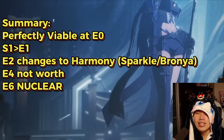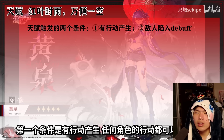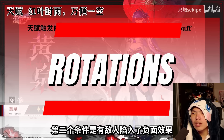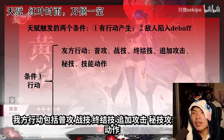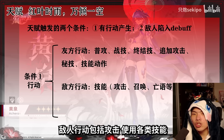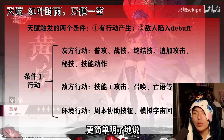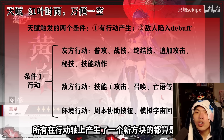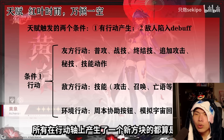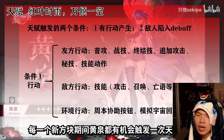Now for what I consider the most important part of today's CN unit analysis: Acheron's rotations. I'll split this into two segments — first, how her talent works, and second, an example of how many Ultimates Acheron can use in a single battle. Slash Dream heavily impacts how Acheron plays in practice and explains how her light cones, team comps, and relics work. Without understanding Slash Dream, you can't expect to play Acheron optimally.